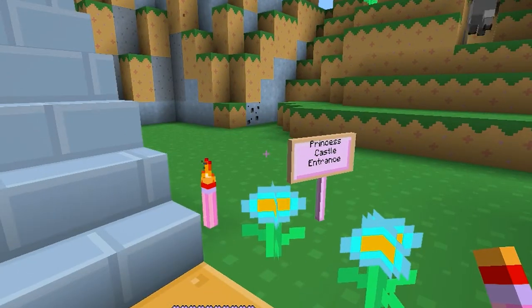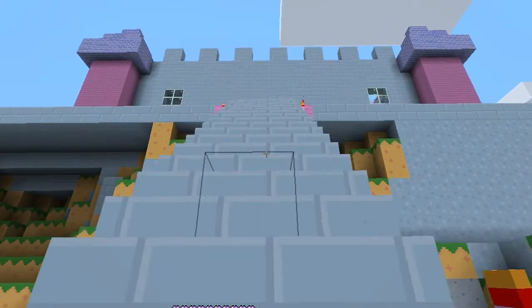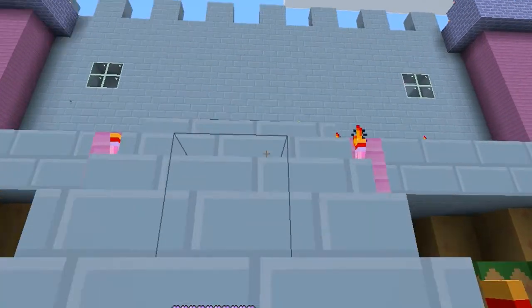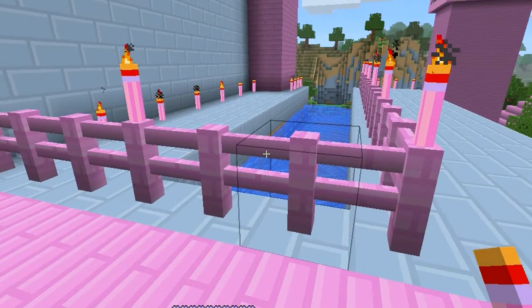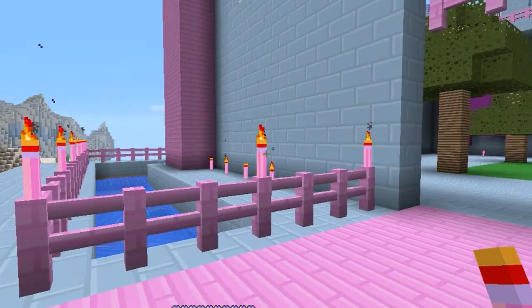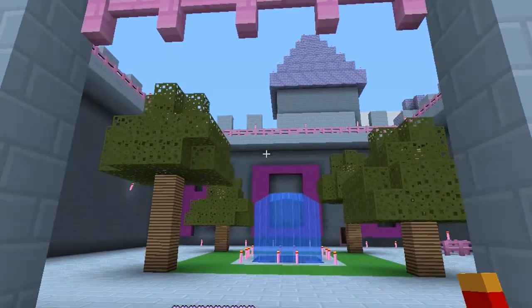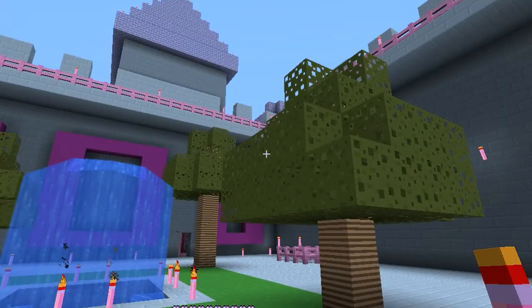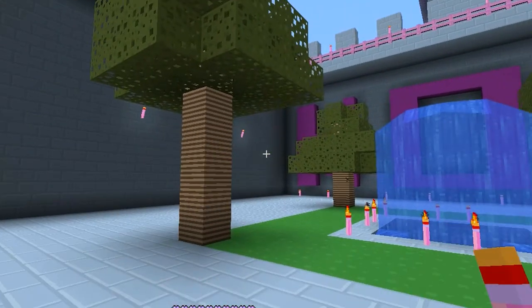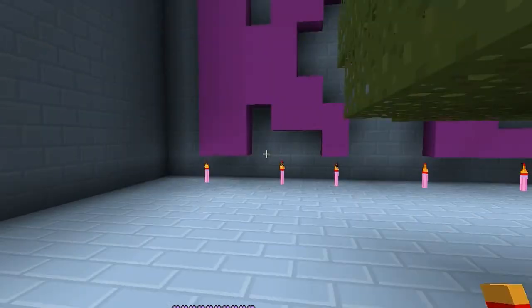We signed this as the princess castle — as you can see it is very girly and very princessy. This is the entrance of the castle, we have the moat around the castle and that's the doorway. Inside this is a courtyard and we have another waterfall in the middle.